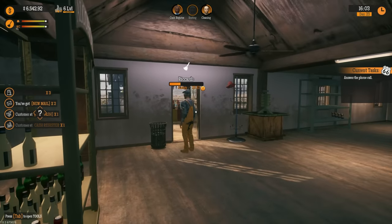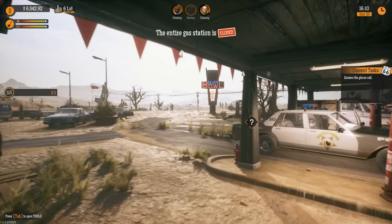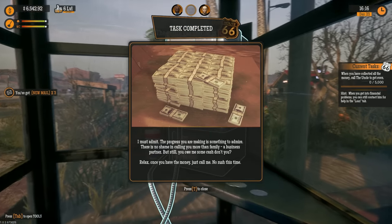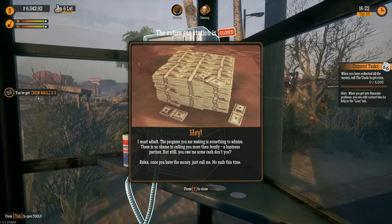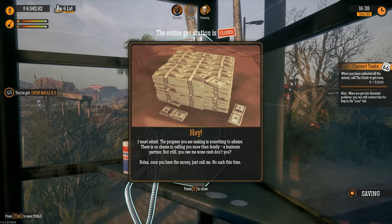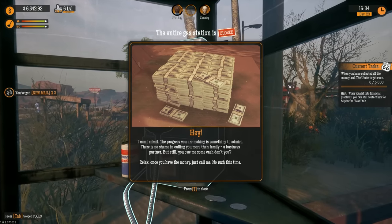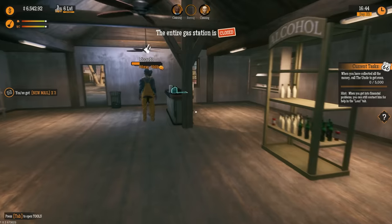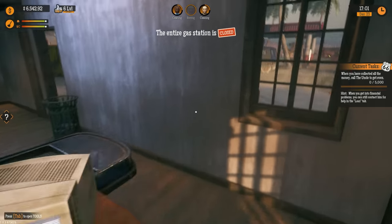'I must admit the progress you are making is something to admire — there's no shame in calling you more than family, a business partner. Still, you owe me some cash. Once you have the money, just call me — no rush this time.' So I still owe him five thousand dollars — I actually have that currently but we are absolutely not paying that right now. Let's check the mail.